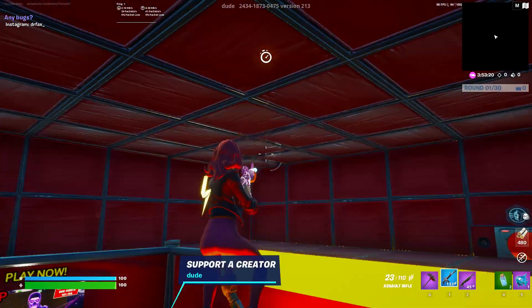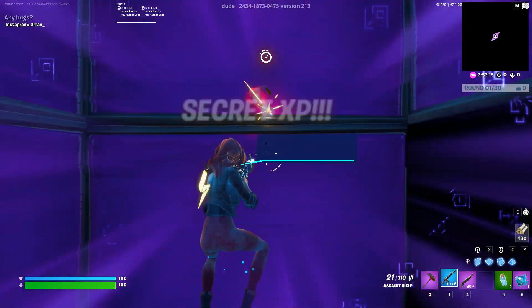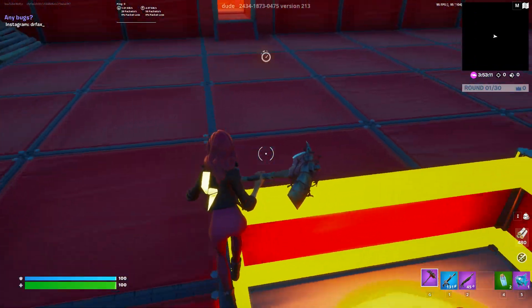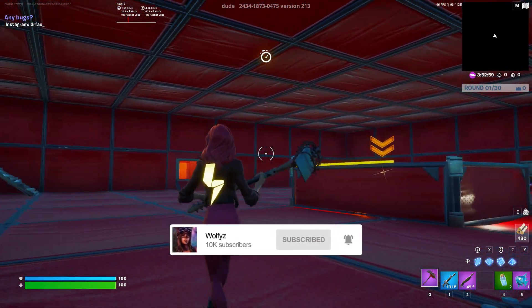The final part of this XP glitch is to go into the center of the map. You'll want to look at the roof and shoot it. You'll be sent into this secret room where you'll have to move forward to grab the XP. Now you may go AFK. If you did enjoy this video and it helped you at all, make sure you subscribe.